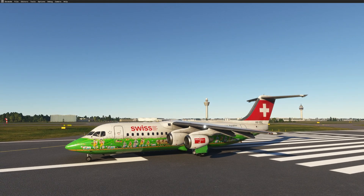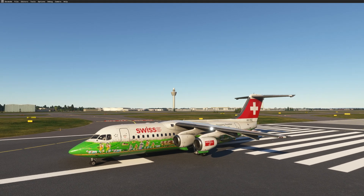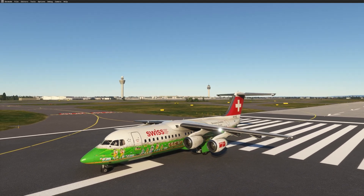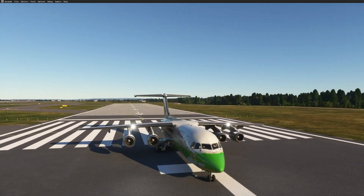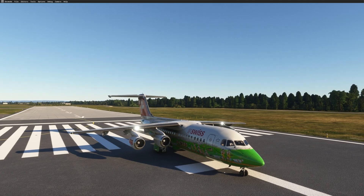Hi guys, JP from FSI Panel. Welcome to this video. Today we will see how to fly quick approaches using the beautiful newly released Avro RJ from JustFlight. This is the RJ Professional on MSFS 2020 and we are going to use FSI Panel 2020 Standard Edition.